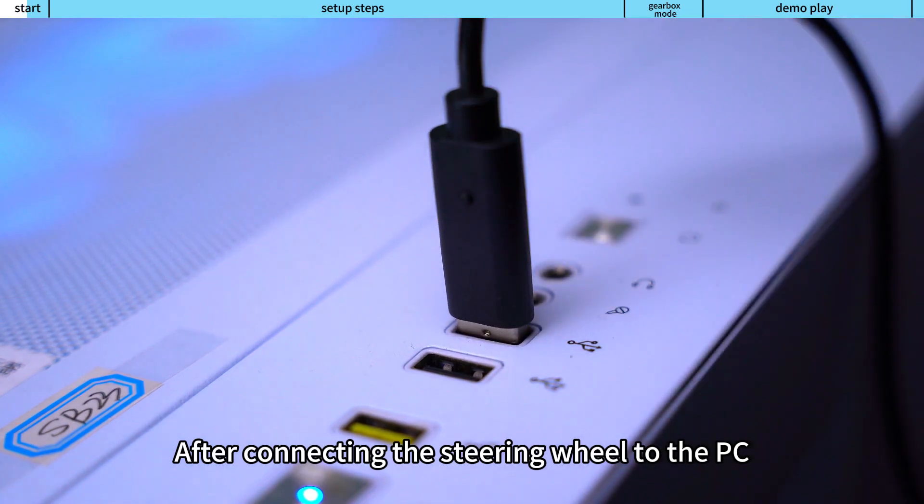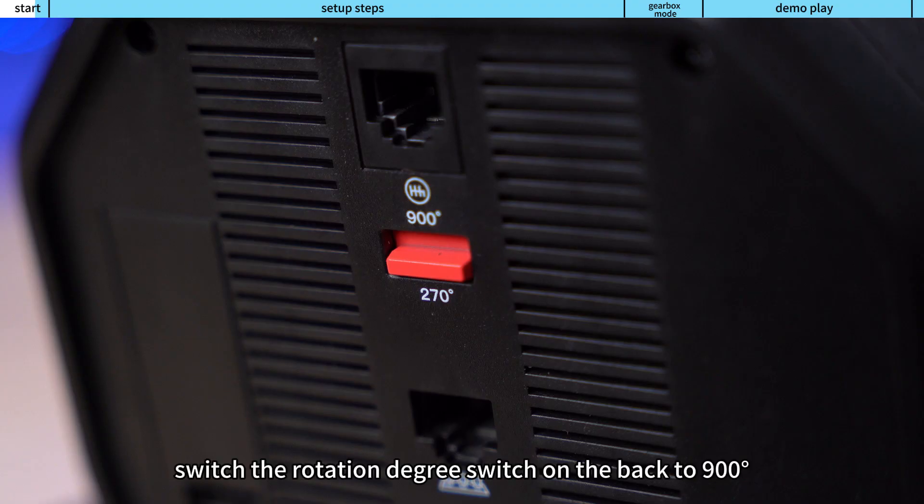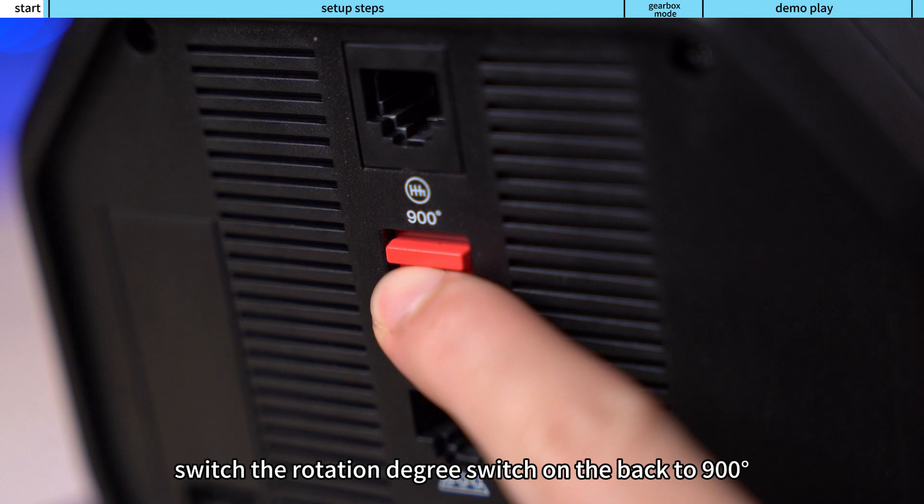After connecting the steering wheel to the PC, switch the rotation degree switch on the back to 900 degrees.